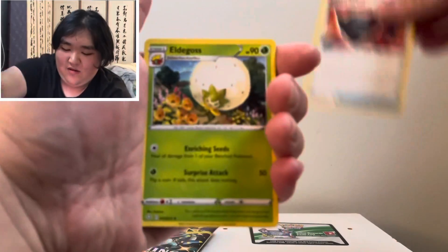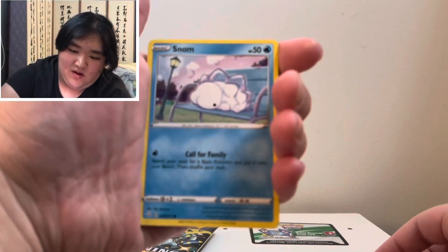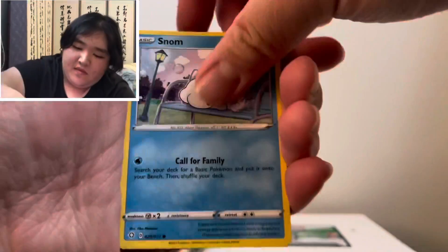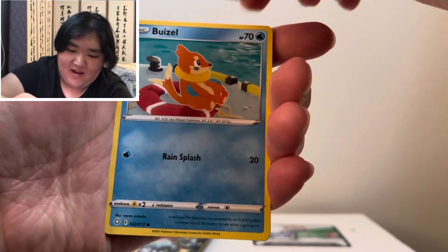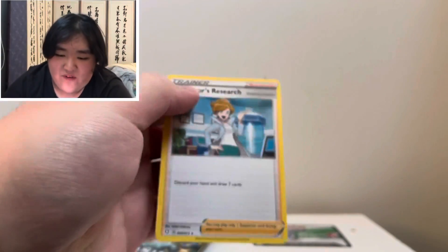Samusenta in the background. Eldegoss, nice background. Dartrix. Yanma. Snom — that is vibes right there. Grookey. Abusho, I like the art style. A Shiny Wulu. And then a Trainer Professor's Research.